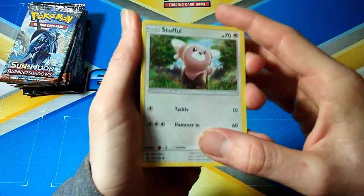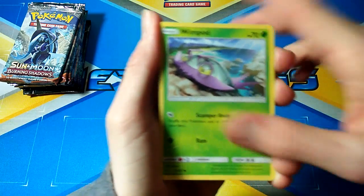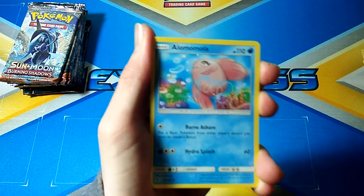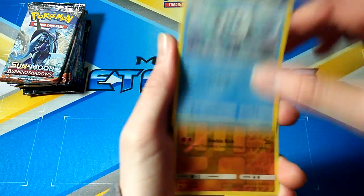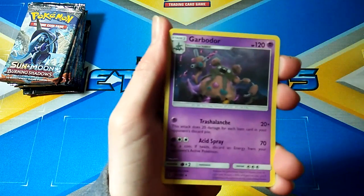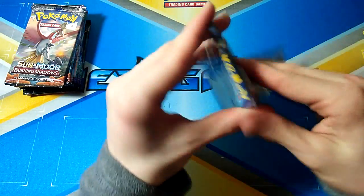Let's see what we can do today. So we have a Stufful to start things off. We'll get Slowpoke, Wishy-Washy, Nosepass, Wimpod, Darkness Energy, a Lumomola — I'll say it now — Twist Band, Vanillish, Mudbray, and a Garbodor. Pretty sure that's a playable card but not too cool.